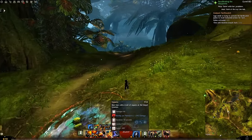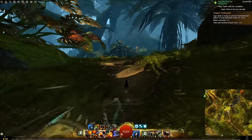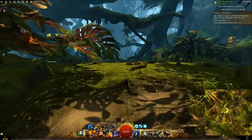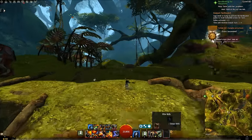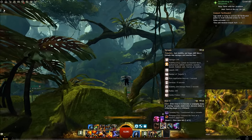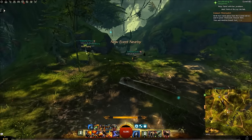With the flamethrower you have a blind and also the air blast, which is a knockback. We're going to try to use this in conjunction with the bomb kit. The supply crate, which is also an elite, gives you a two-second stun. You also have tornado, which is a big skill — we've already covered that as an elementalist so I won't go into it too much.